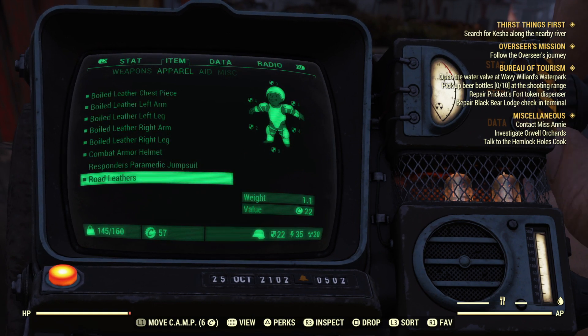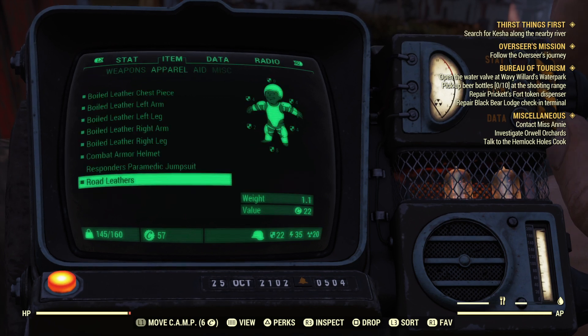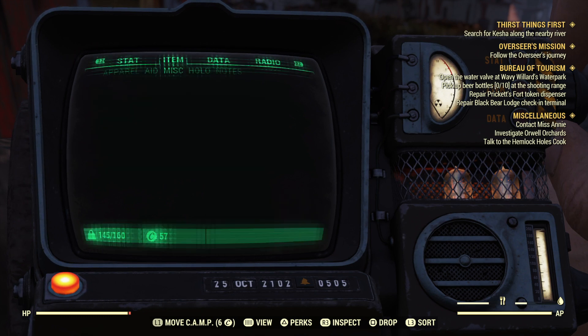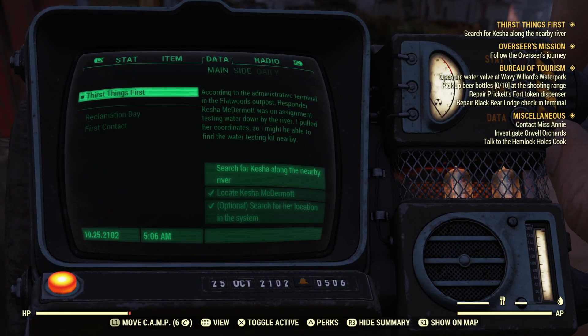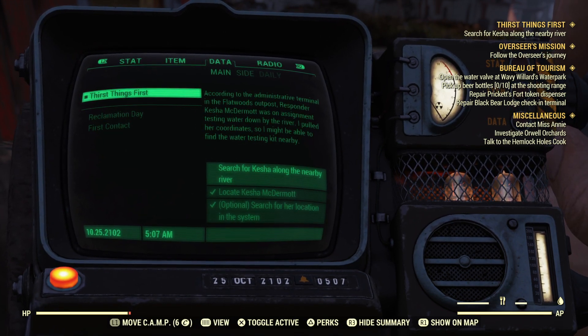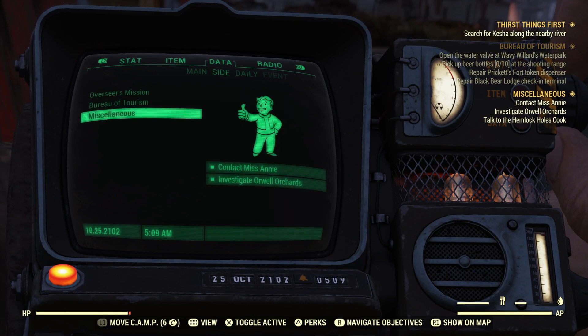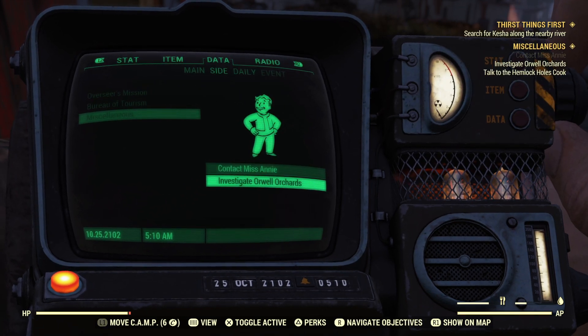You can scroll through your different menus, and then to scroll through the different tabs use the directional pad on the controller, or D-pad. You can go across to the one that's called Data, and in there you'll see that this is where you've got your different missions located. By scrolling through these using the directional pad you can then press X to switch these off, including things like the miscellaneous ones.